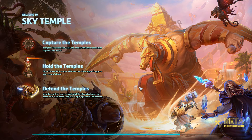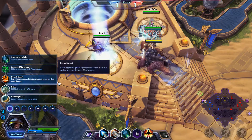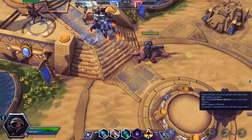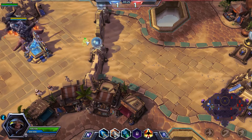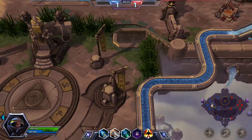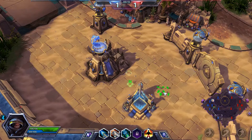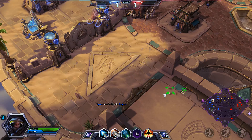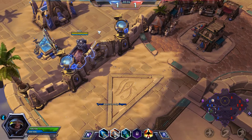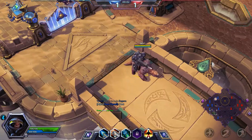Regarding this map, there will be temples — the person who stands on them is going to damage nearby enemy towers. Basically if you stand there they're going to damage nearby structures. But if you stay for too long they're going to spawn guardians. The temple opens — our ally requires help — 10 seconds. Five, four, three, two, one.